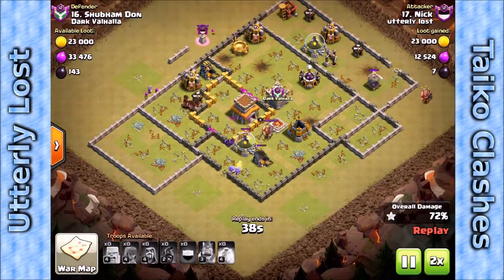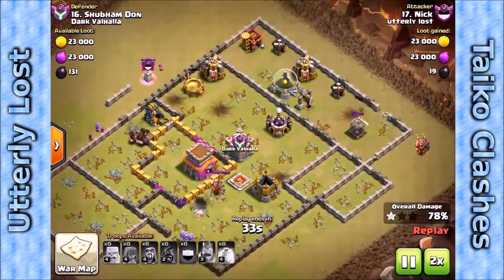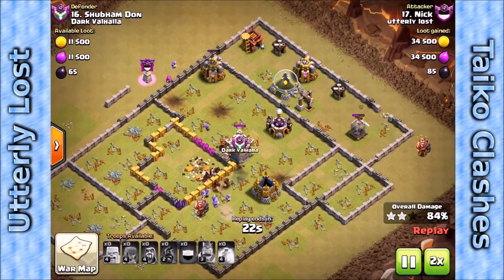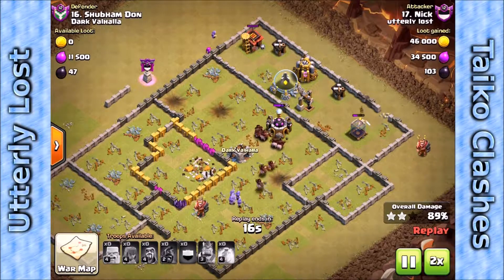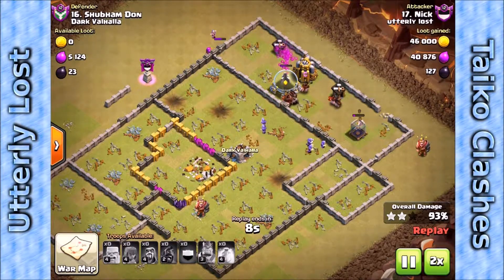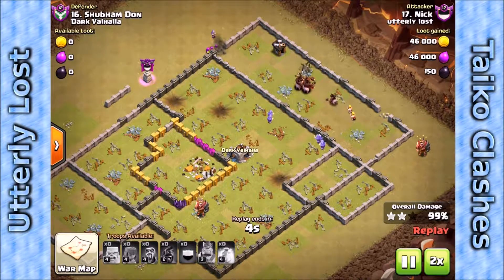There are a few archers and barbs. The enemy king is still patrolling but a pack of wizards is going to two-shot him. The last few storages and builder huts go down — another real pretty three-star hog attack.